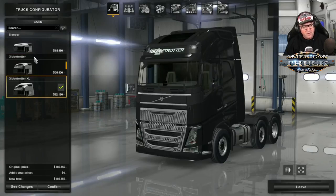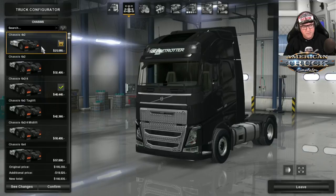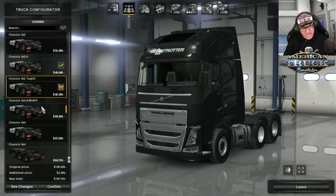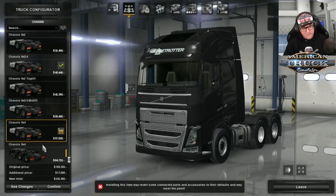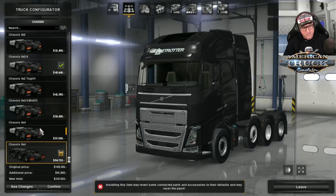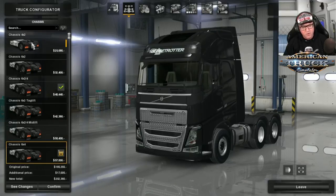With the cabins, you've got the Sleeper Globetrotter or the Globetrotter XL, and we're going to put on the XL. Over to the chassis, you've got all your chassis from 4x2, 6x2, 6x2 tag lift, 6x2 mid lift, 6x4, and 8x4. So you can do those heavy hauls, which is really cool. I'm going to go with the 4x2 today.